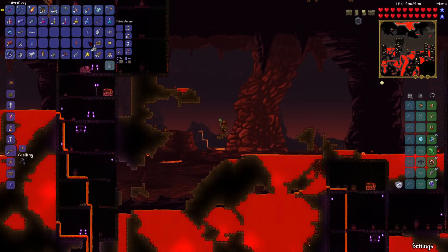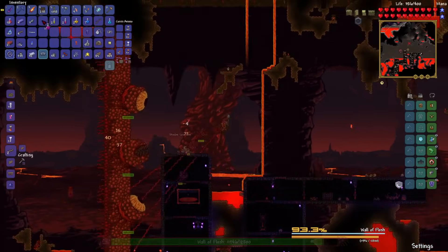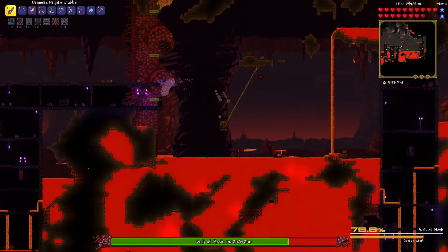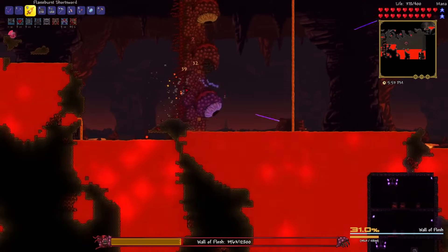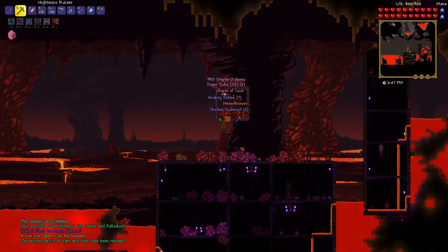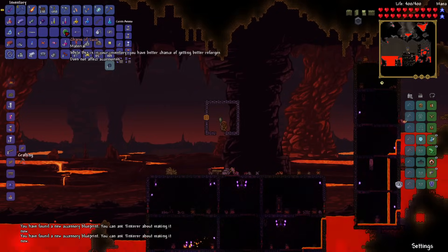Now I'm ready to fight the Wall of Flesh. It didn't take long to get here - maybe three hours. I have full molten armor and the Knight Stabber. I stabbed all the hungry to death, and in non-expert mode they don't grow back at all. The Wall moves at a sluggish speed on normal mode, so the fight was done in about a minute. I face-tanked the Wall and got down to about 270 health at the lowest. Unfortunately my inventory was full and the loot dropped down and I didn't pick it up, so I missed the pwnhammer and most drops.